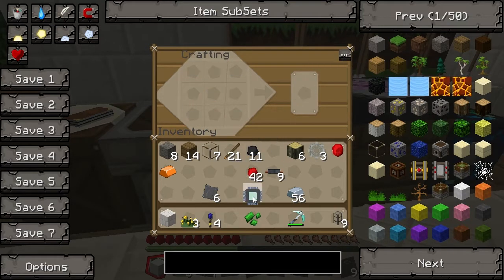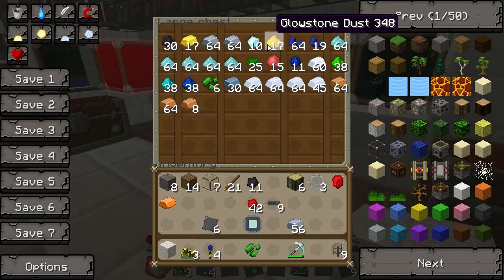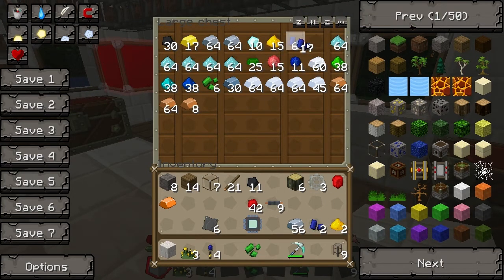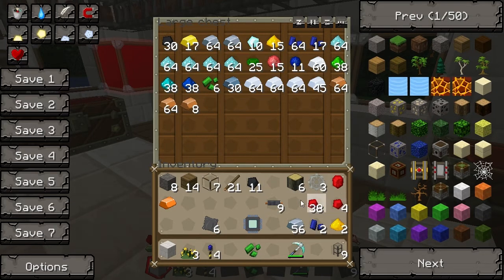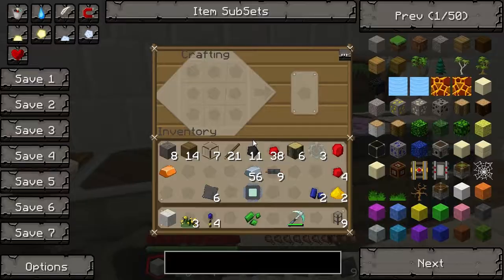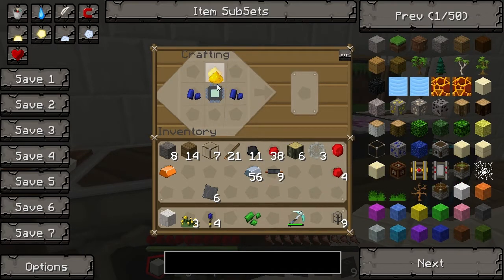Now we need to make this into an advanced circuit. For that we need some lapis, glowstone, and redstone - two pieces of glowstone, two pieces of lapis, and four pieces of redstone. Then we combine it together: electronic circuit in the middle, lapis either side of that, glowstone top and bottom, and redstone in the corners. That makes an advanced circuit.